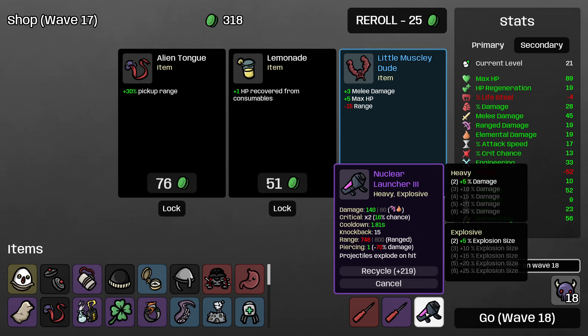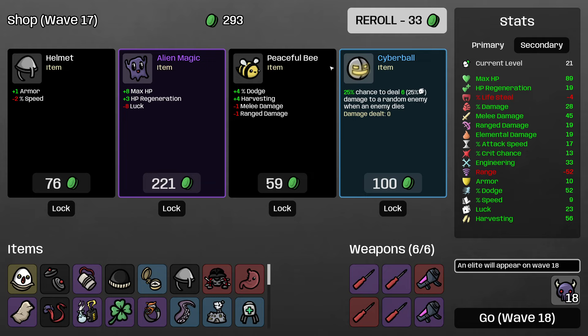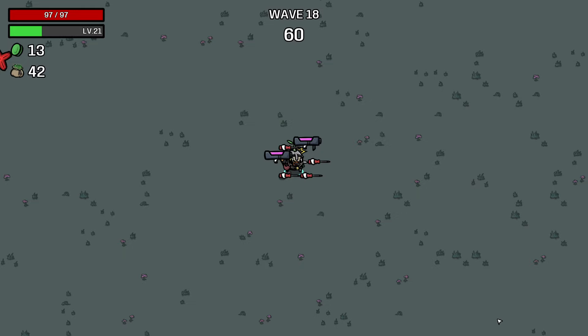Grab another nuclear launcher. We've actually got 90 HP. I think I'm going to roll for anything that helps a little more. I will buy Peaceful Bee even though it decreases my ranged damage — I do want this dodge, and I want alien magic as well just for the max HP. It's not a super efficient way to buy max HP but I think it's still good to buy here.